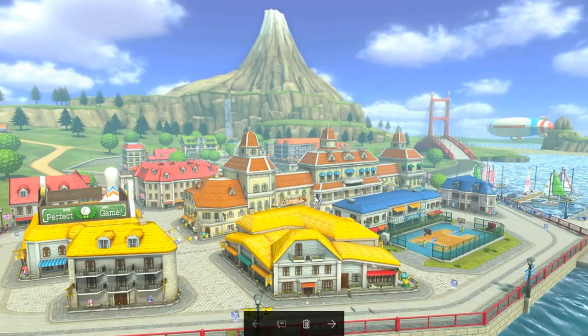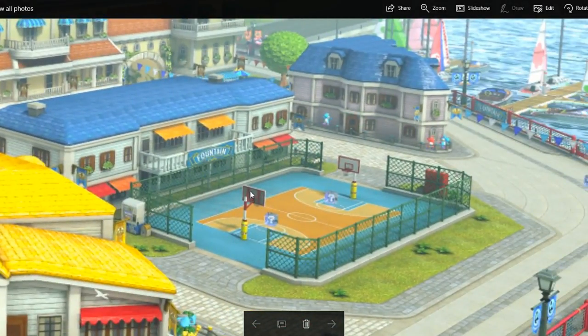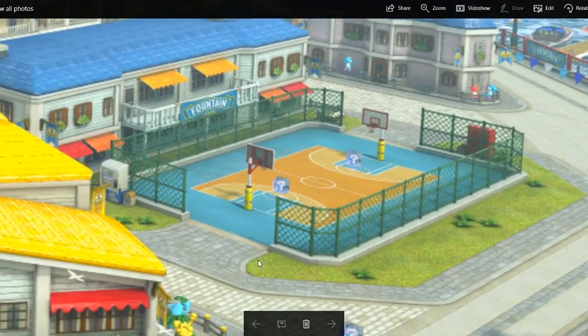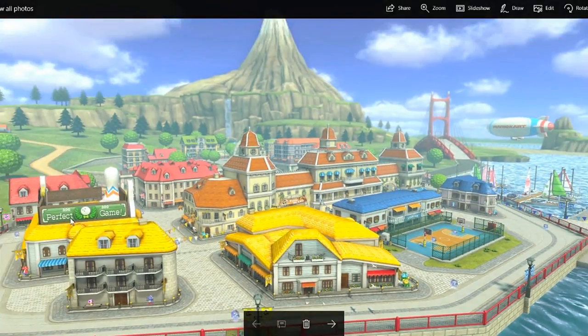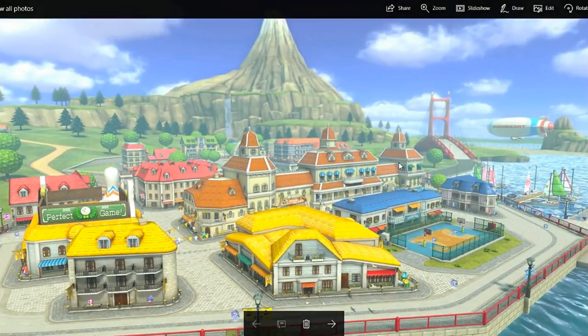A lot of the architecture and stuff and the colors definitely give off more of a Mario feeling. So we're just gonna zoom in here for a few things. One of the things that catches my eye is you can actually drive into the basketball court and there's even items in there. I think that's really cool. I don't remember if that was in Mario Kart 7 or not. I also like the little addition of extra details like the drink machine and the garbage can. Overall, this just looks fantastic. And then you've got the little bowling alley there — this is definitely gonna be one of my favorite battle maps.